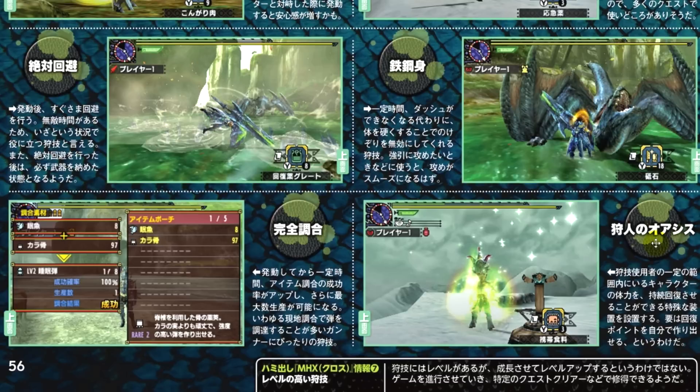And lastly we've got something called Hunter's Oasis. In this Hunter Art, the Hunter plants a special healing fountain apparatus onto the ground. Hunters can gather around it for a continuous healing effect for the duration that the Hunter Art is active.